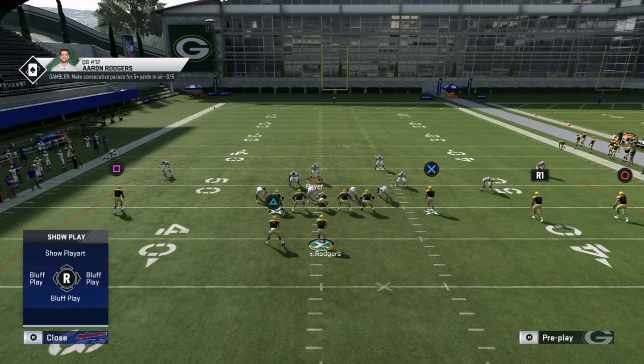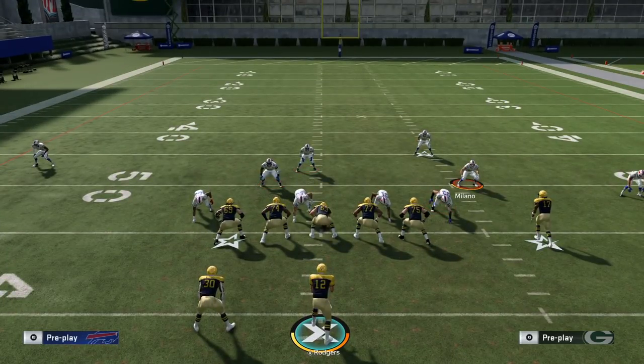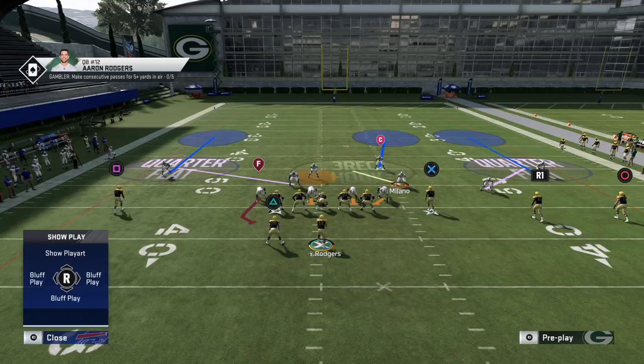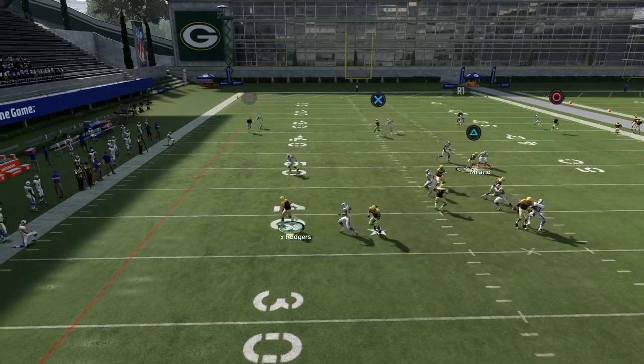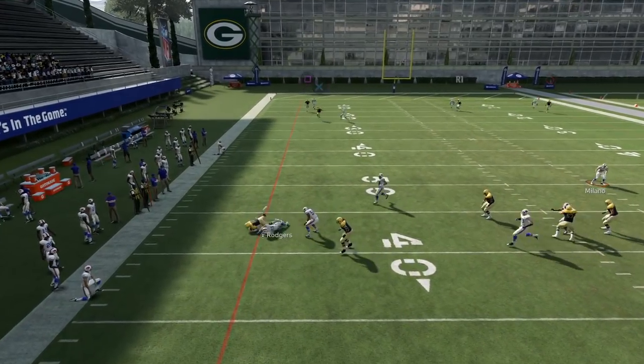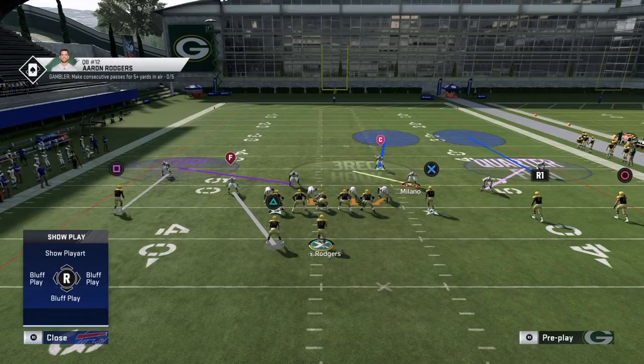Escape artist might still be overpowered enough to outrun him, but it's a nice option — especially if you have a big hitter like a Brian Dawkins type who can force a fumble on contact. And you're sound in terms of coverage because you don't really need that free safety for his original zone role anyway. He can come down and make that play.